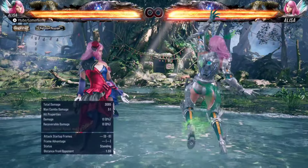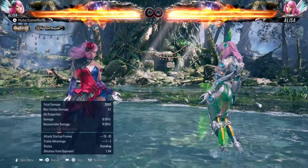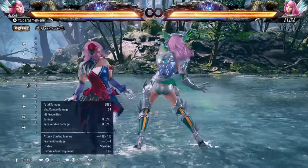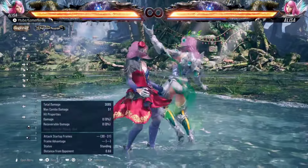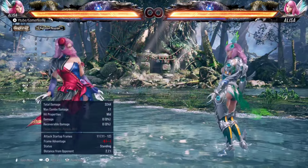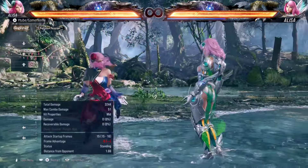Not every character can sidestep cleanly after minus five on block, but this is Alisa we're talking about. She has a very good sidestep — like the sidestep is ridiculously strong. So back one sidestep is a very good option you should consider most of the times when you throw out a back one. But if you want to stay offensive after back one on block at minus five, you do have quite a number of options.